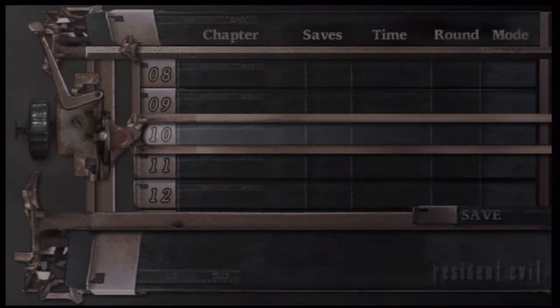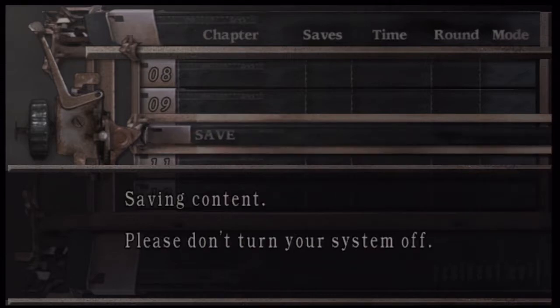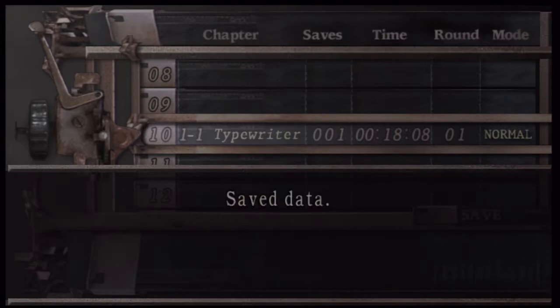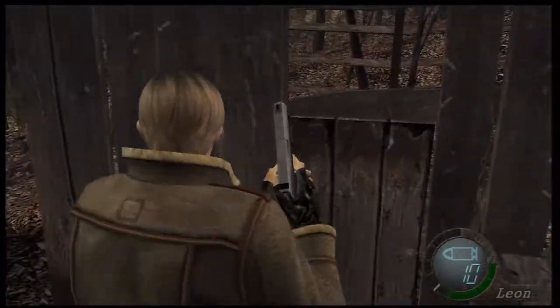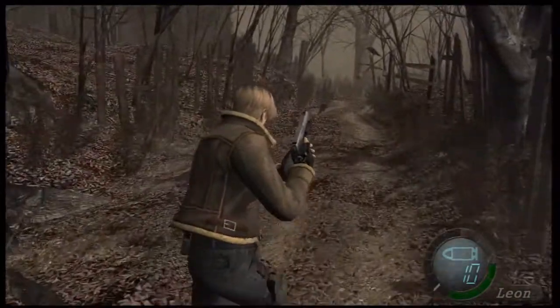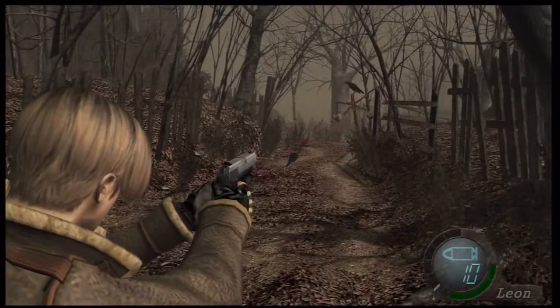We're gonna save on slot 10 just so I remember which one it is. It'll tell you how long you've been playing and what round - round means first time through. So this is the first let's play, first time through. It tells us we saved once. You can save 999 times if you're willing to.